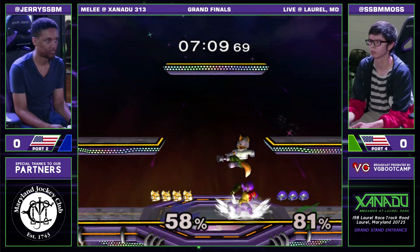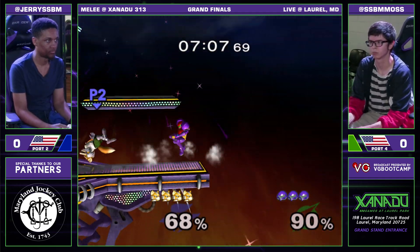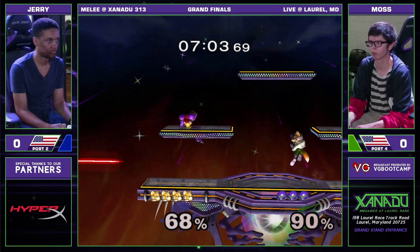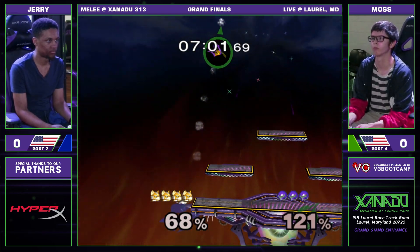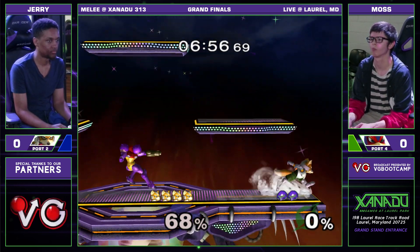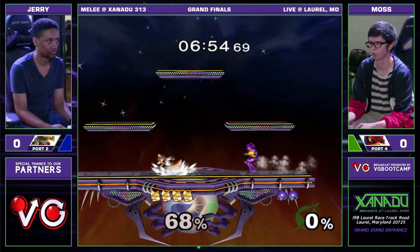Nice double shine, but Moss drifts back to ledge. That's some new Samus tech — it's the powerbomb unshield. You can link multiple of those together and it will really do a lot of shield damage.